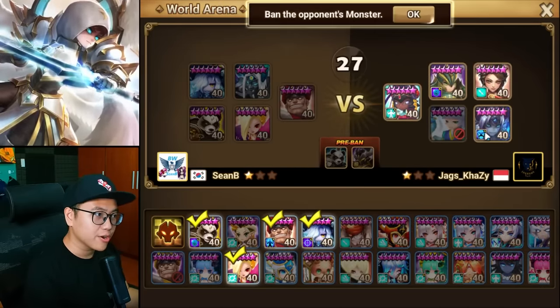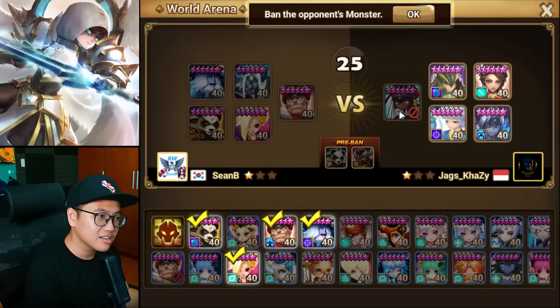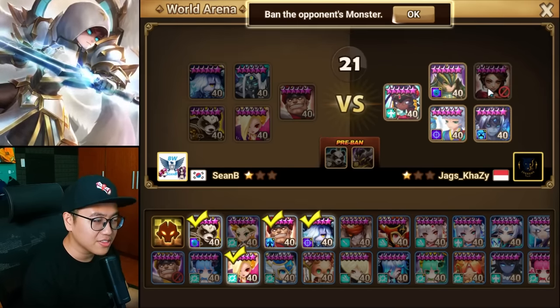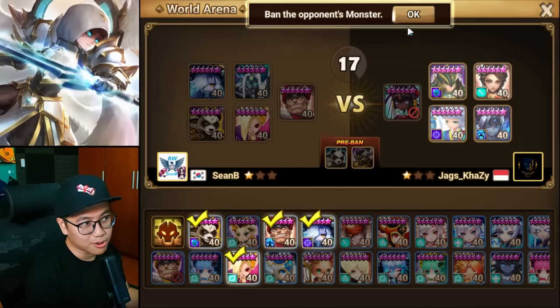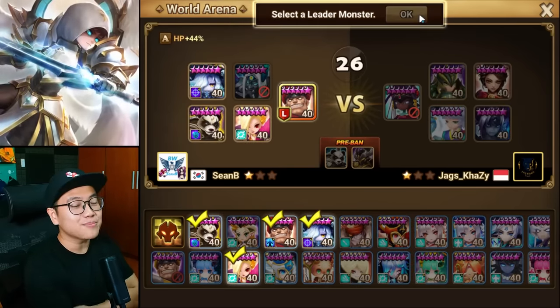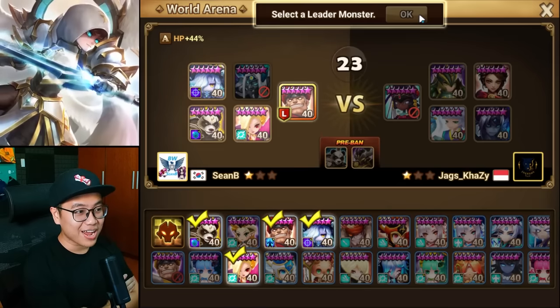We're going to go for some HP leader. Do I ban the Viva Chow? I think I might be banning the LD5. We're going to ban Viva Chow so that Leo doesn't really do anything against me anymore. So we have HP leader and damage reduction on the Wind Panda.